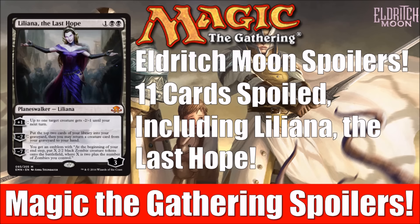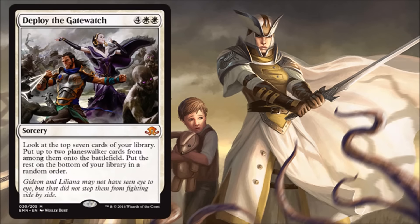We'll begin with Deploy the Gatewatch — two white, four generic. This one is a mythic sorcery: look at the top seven cards of your library, put up to two planeswalker cards from among them onto the battlefield, put the rest on the bottom of your library in random order. There's a fun flavor throwback to Collected Company, but this time it's with planeswalkers. The fact that this only costs six, when casting two planeswalkers would normally cost more, makes this card actually pretty interesting and potentially playable.